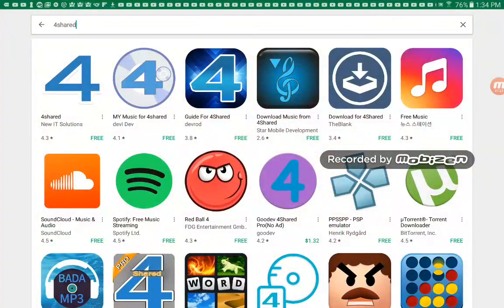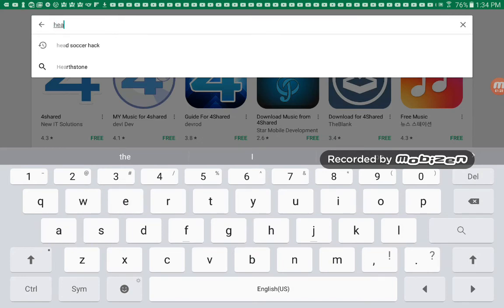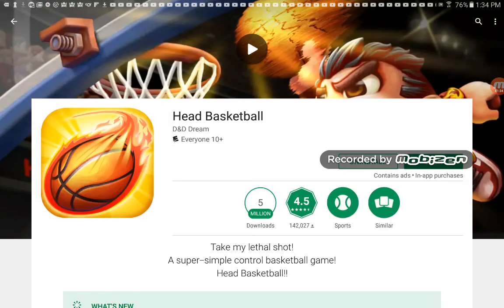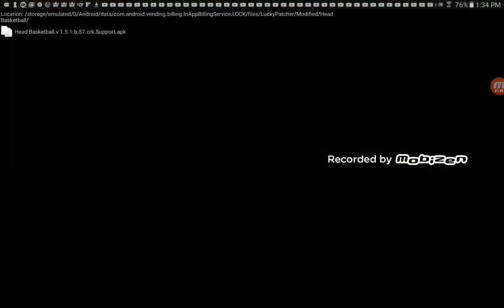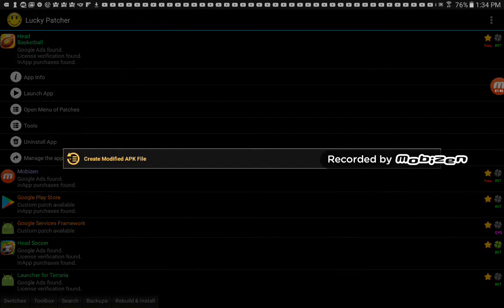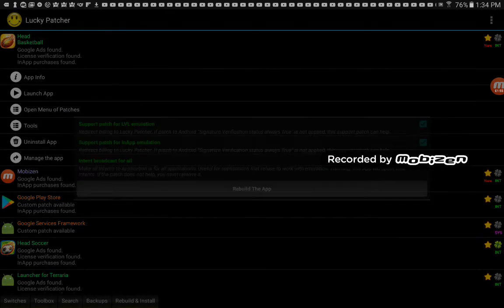Let's go back to the Play Store and see when it's ready. So now that it's ready, what we're going to do is go into Lucky Patcher. You want to go to Head Soccer, then go to Open Menu of Patches, and go to the only option right there, then go to APK Rebuild for in-app purchases and level.